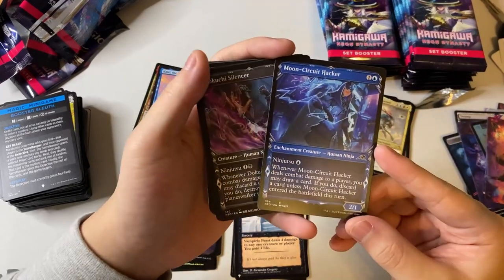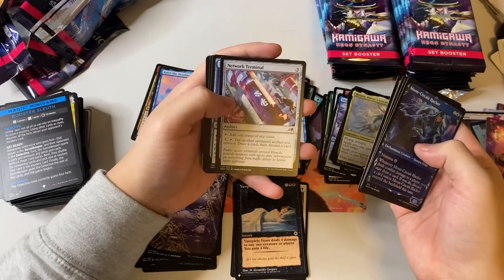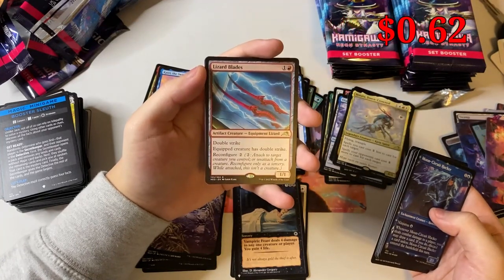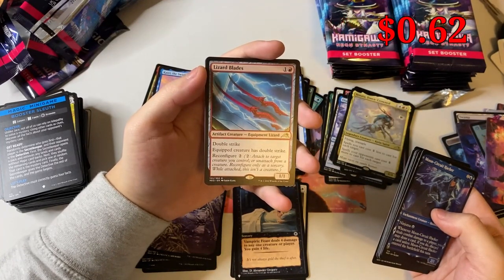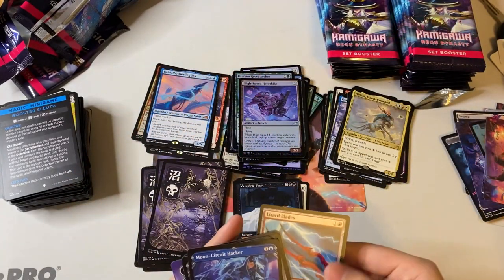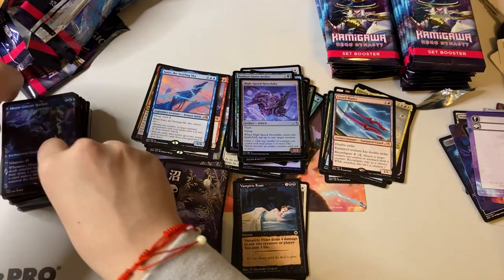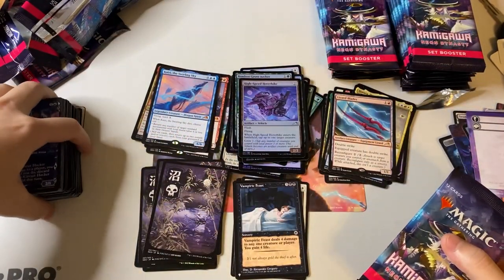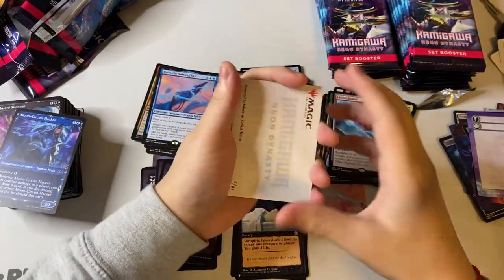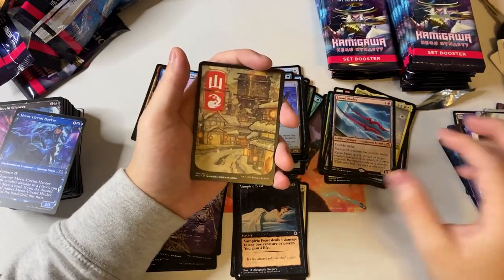Another swamp — that's three swamps already. Oh look at this new alternate art design, it looks so high-tech, like cyberpunk! And we got Lizard Blades — double strike. And a foil High-Speed Hover Bike. I love how there's just cyberpunk bikes in this set, it's kind of funny. I'm not sure about the vehicle mechanic though — I think it's gonna be interesting and possibly broken after this set.